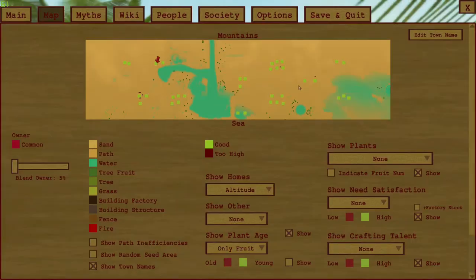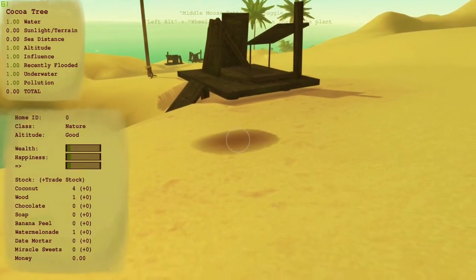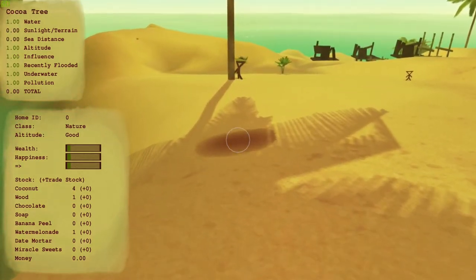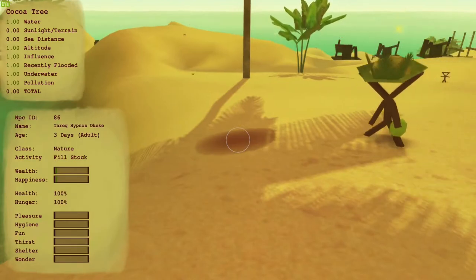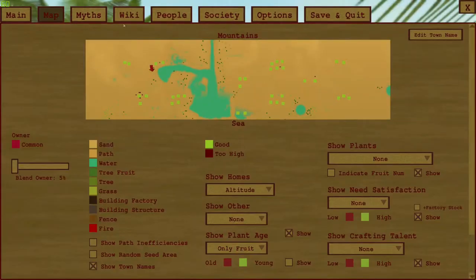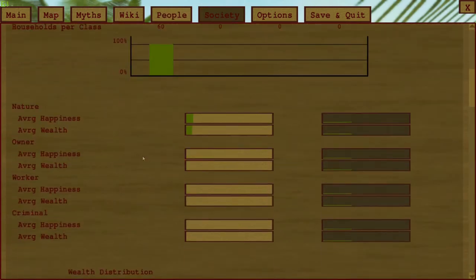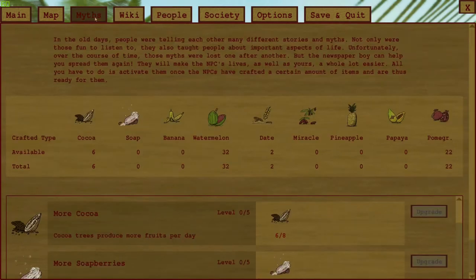Let's hang around here and see what we can grow crop-wise. There's a special button with middle mouse button — this will let me kind of look at what I need for things. They've got palm trees growing quite a bit here. Let's actually look at the map, because the map can tell us what needs we have as well. There are a ton of different stats you can look at for your people — it's absolutely insane. So available: they have zero soap, banana, miracle, pineapple, papaya. Let's start with soap and banana, and we'll just kind of work our way down.